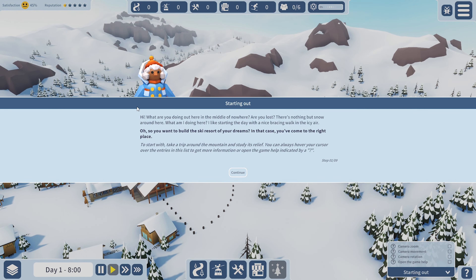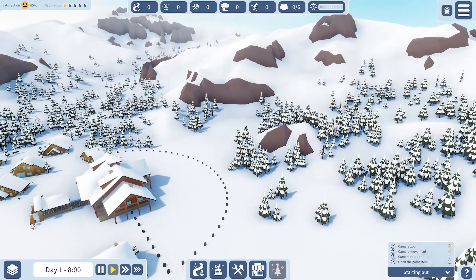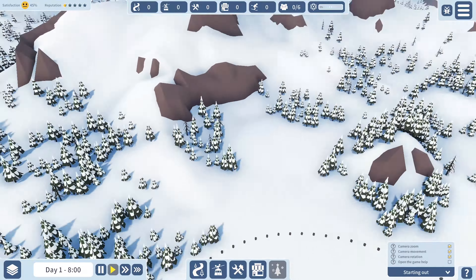Starting out. The tutorial NPC asks what we're doing out here in the middle of nowhere, and mentions there's nothing but snow around. We say we like starting the day with a nice bracing walk in the icy air, and we're told this is the right place to build the ski resort of our dreams. Camera controls are: zoom in and out, movement, rotation with middle mouse or Q and E.